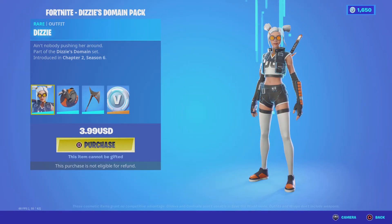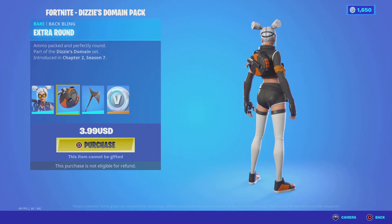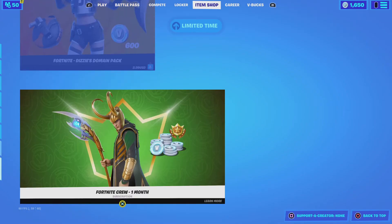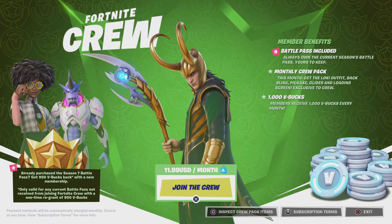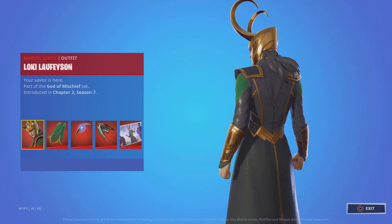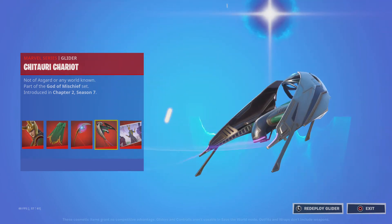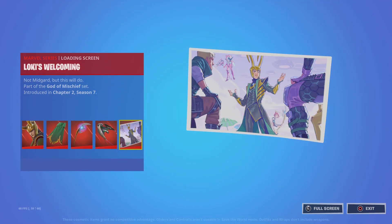Dizzy's Domain Bundle — we got the Dizzy Skin, we got Extra Round Back Bling, got the Rebel Slice Pickaxe, 600 V-Bucks. Fortnite Crew — we got the Loki, Laufeyson, we got the Loki's Cave, Loki Scepter, Chitauri Chariot, Loki's Welcoming.